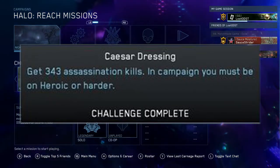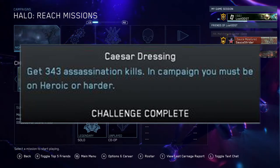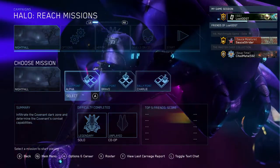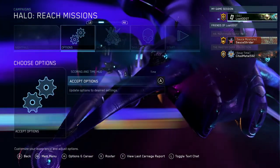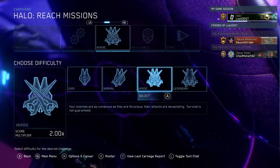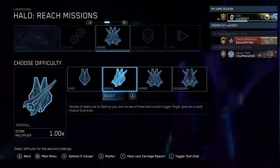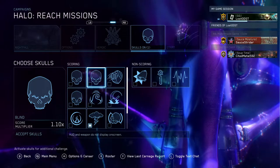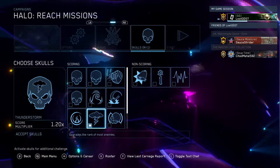We're going to start with Caesar Dressing, which is getting 343 assassination kills in campaign. One of the best methods I found was going to Nightfall — load it up and start at the beginning of the mission. Make sure you're playing on Heroic or Legendary, because you can't get challenge points on Normal or Easy.